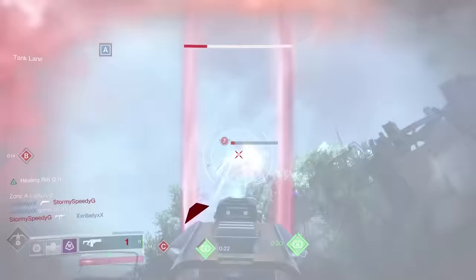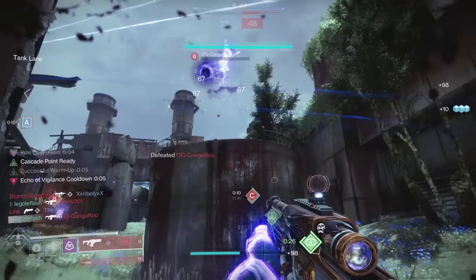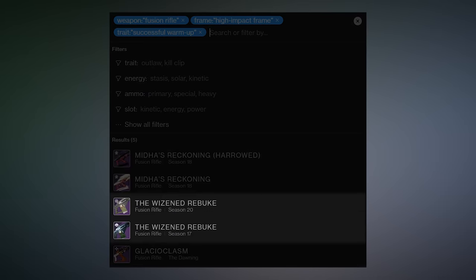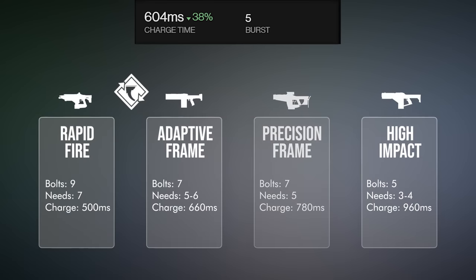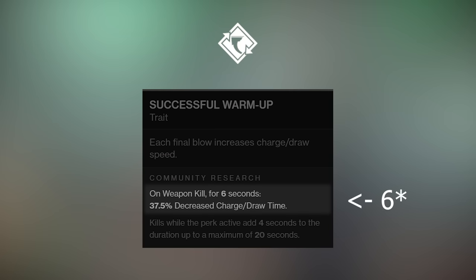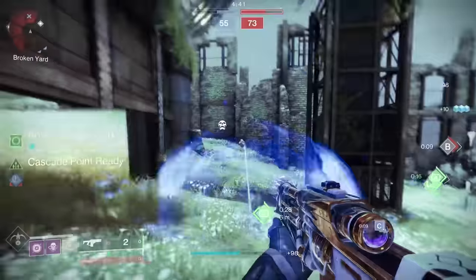Successful Warmup unlocks the high impact's potential for aggressive plays and taking on multiple opponents at the same time. It's only currently available on two other high impact fusion rifles — Midis Reckoning and Wise and Rebuke — and it takes a high impact's charge time from 960 milliseconds to a competitive 600 millisecond charge time after an elimination. That's between the speed of a rapid and an adaptive, the fastest fusions in the game. The perk stays active for 7 seconds after a kill too, so you've got plenty of time to find your next target.